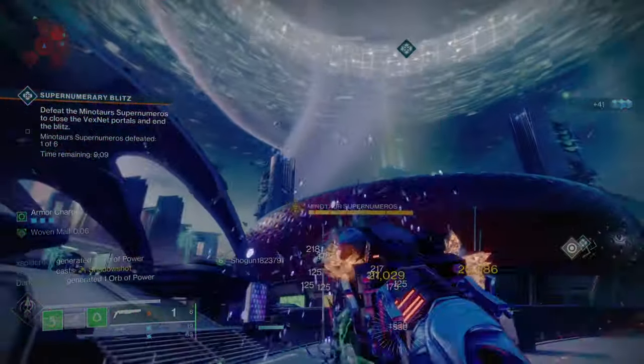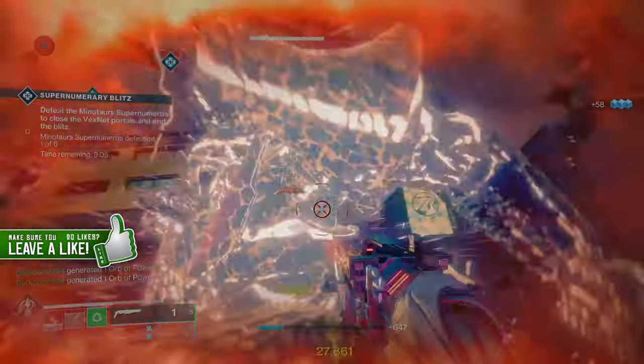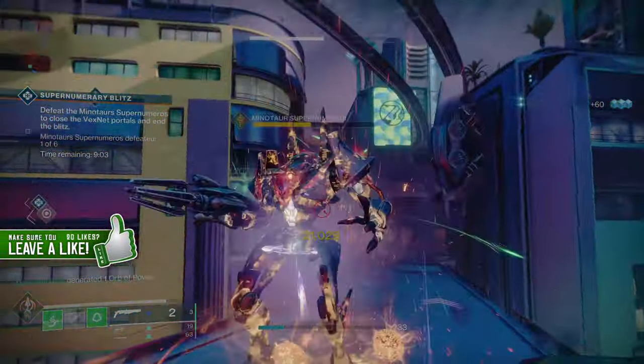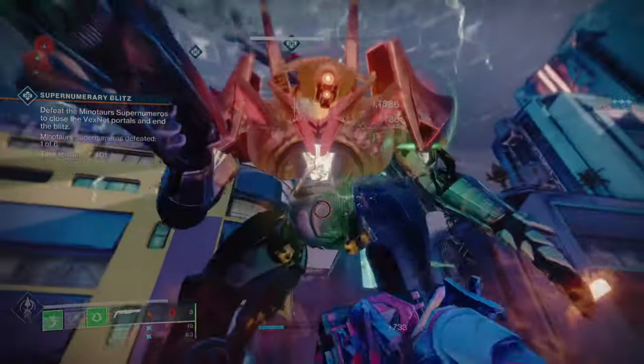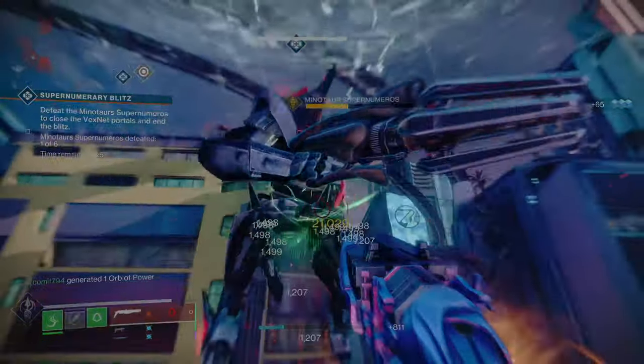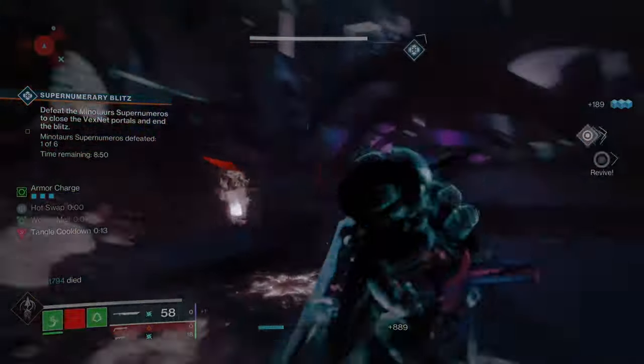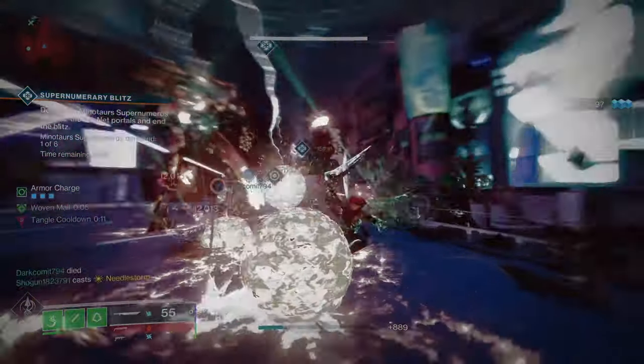For some tips on how to make this farm a little less tedious: to speed things up you can do this with a friend. Go into two different sessions and keep reloading the overload until one of you gets a heroic patrol. Once one of you has one, join that person's session, complete the heroic patrol, and you both have a chance of getting a red border upon completion.